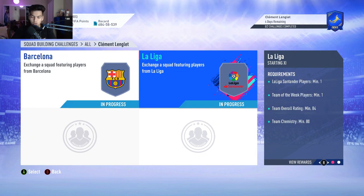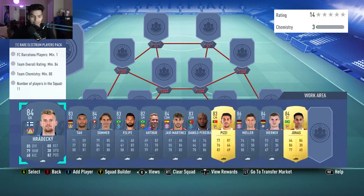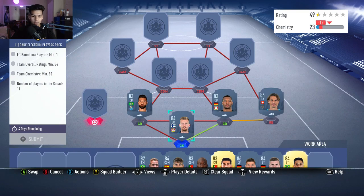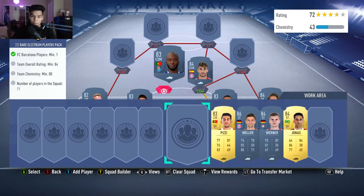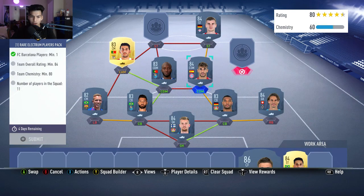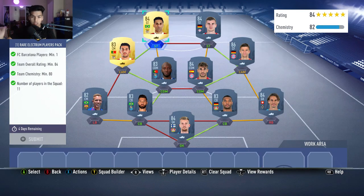SBC cheapest solution: 84-rated squads with one Team of the Week player across the two squads. Starting off with the rare election players back for the Barca squad — Herdecke in net, Jonathan Tah at right center back, John Sommer at right back, Felipe at left center back, Arthur at left back, Javier Martinez on the right, Pizzi on the left, Timo Werner on the right, Jonas at striker. No position modifiers, no loyalty required.